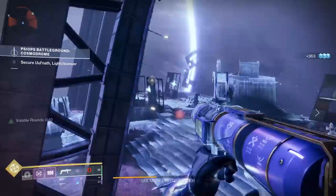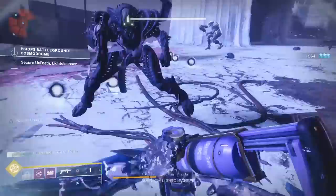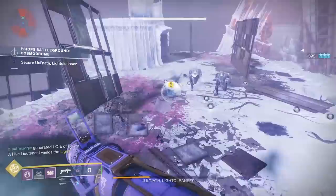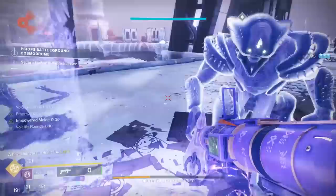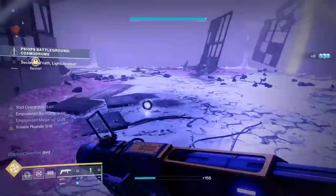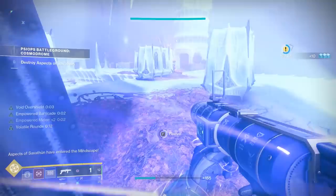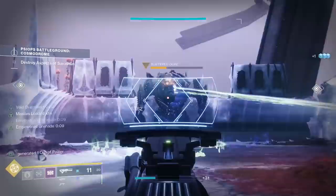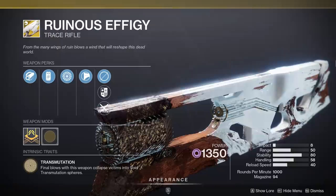Next, and this might be a little broad, any Void special weapon. Void 3.0 is very, very cracked right now and if you want to take advantage of all it has to offer, it's strongly recommended you bring some kind of Void weapon pairing. You've got the Deafening Whisper grenade launcher, the Lorentz Driver, even the Telesto — which is bound to break something in the new raid. Also, don't sleep on the Ruinous Effigy — it pairs with a lot of Void 3.0 builds ridiculously well.